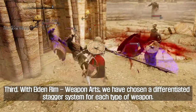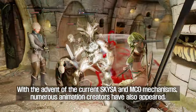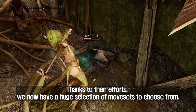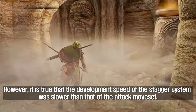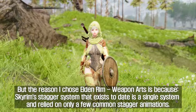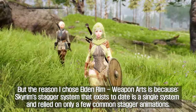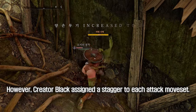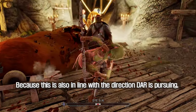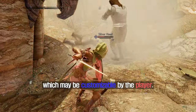Third, with Elden Ring Weapon Arts, we have chosen a differentiated stagger system for each type of weapon. With the advent of the current SKYSA and MCO mechanisms, numerous animation creators have also appeared. Thanks to their efforts, we now have a huge selection of movesets to choose from. However, the development speed of the stagger system was slower than that of the attack moveset. There are many stagger-related mods, but the reason I chose Elden Ring Weapon Arts is because Skyrim's stagger system to date existed as a single system relying on only a few common stagger animations. Creator Black assigned a stagger to each attack moveset. I think the implications of this are great, because this is also in line with the direction DAR is pursuing — meaning that in the future, many humanoid or creature stagger animations can be created by creators, which may be customizable by the player.